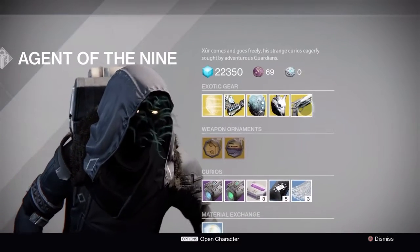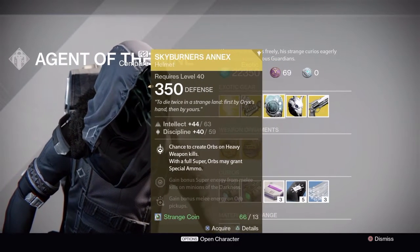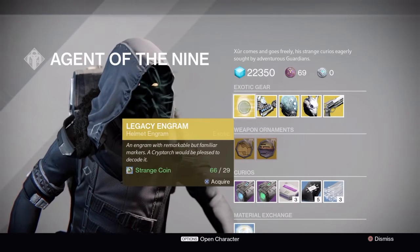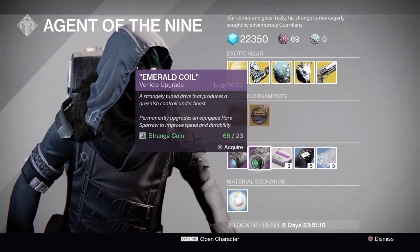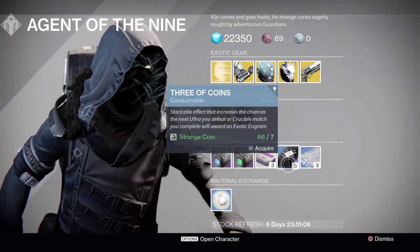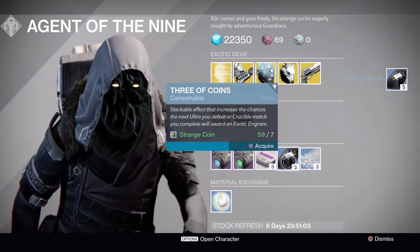He has the Hawk Moon, the Stag, the Skyburner's Annex, and the Immolation Fists, and a Legacy engram. He's also selling the Heart of Gold and the Fallen Assassin. He is also selling the Emerald Coil and the Plasma Drive for your vehicles, and obviously the usual Three of Coins, Heavy Synths, and Glass Needles.